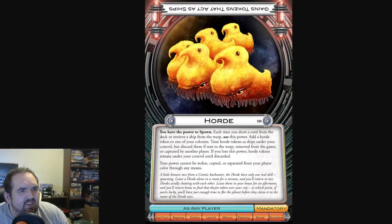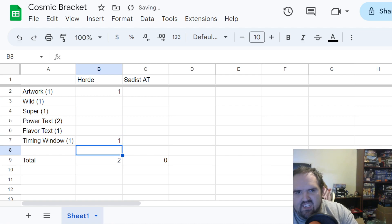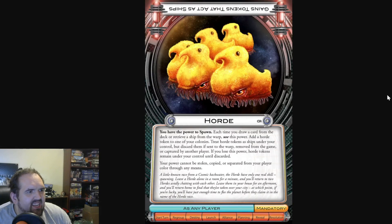Horde's power works all the time, so it's going to get the timing window point. Now, let's get into the power text. Horde: each time you draw a card from the deck or retrieve a ship from the warp, use this power to add a Horde token to one of your colonies. Treat Horde tokens as ships under your control, but discard them if they're sent to the warp, removed from the game, or captured. If you lose this power, Horde tokens remain under your control until discarded. Your power cannot be stolen, copied, or separated from your player color through any means. Basically, it's a way to get extra ships.